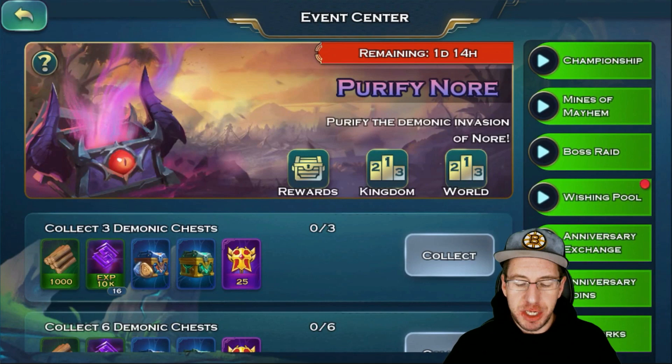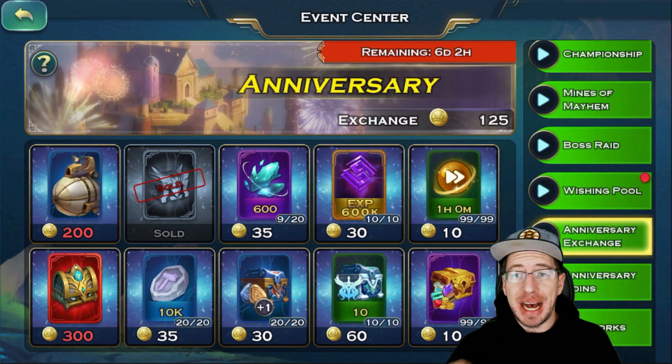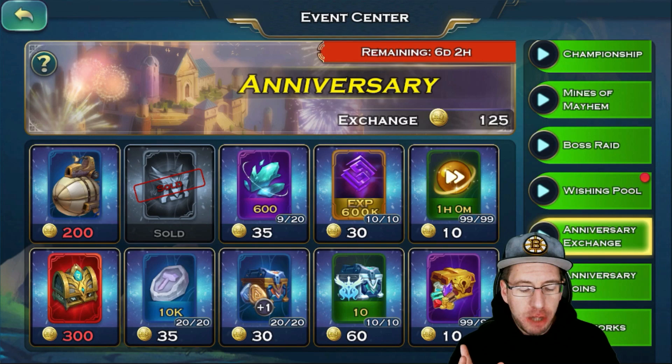You can obtain these coins just by participating in the game, by going into your abyssal loops, by going and doing dungeons, by attacking dragons, and what happens is you build up some of the currency right here. Every day you're going to get 300 just by logging in. The coolest part about this is all of the rewards are absolutely amazing.